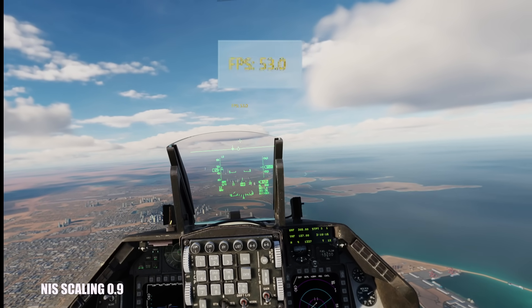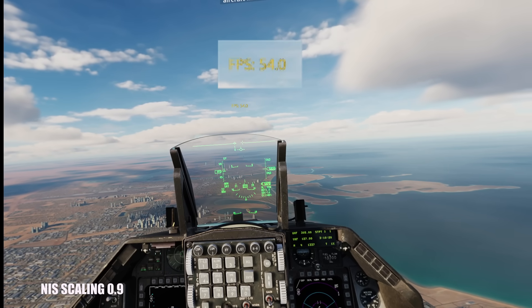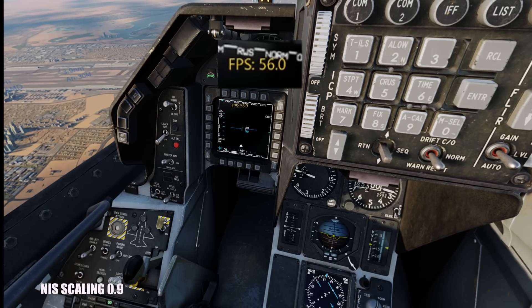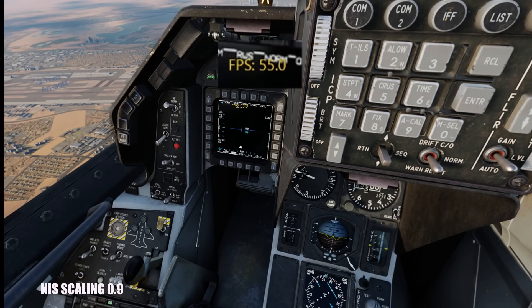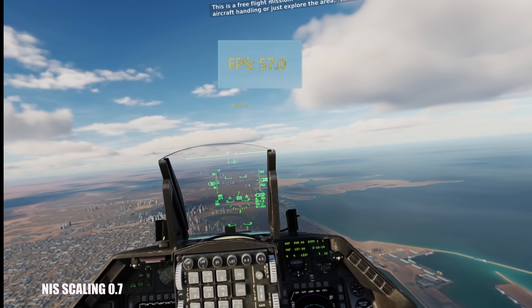Here we have set the upscaling to NIS — the NVIDIA one — at a scale of 0.9. We do have an FPS of 52 to 54 and everything is okay, though I do notice that this is the blurriest of them all.